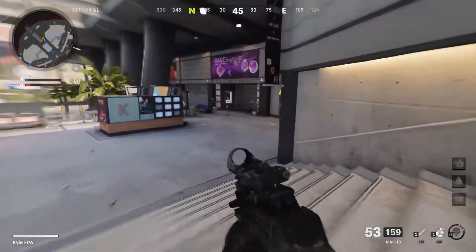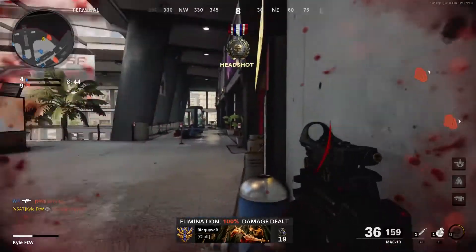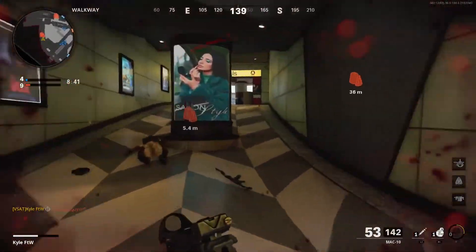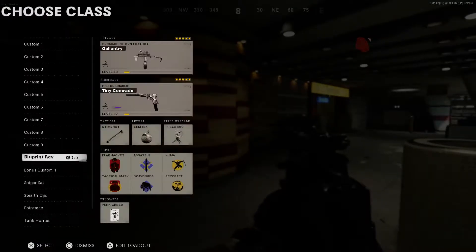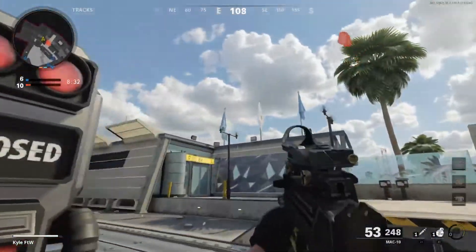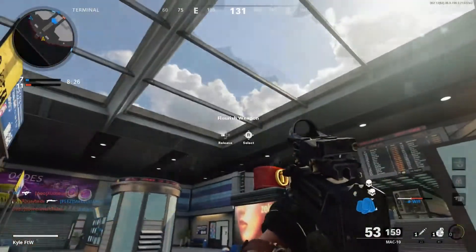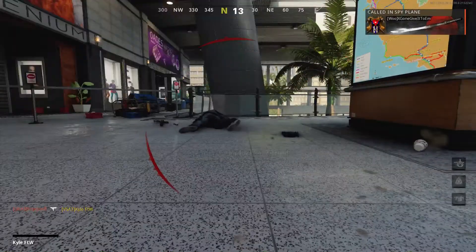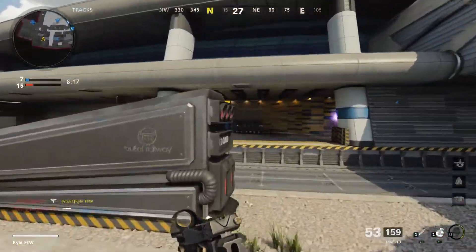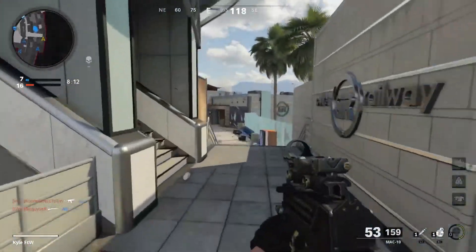Welcome, my name is Kyle For The Win and welcome back to another Black Ops Cold War video. Today we are back with another episode of Blueprint Review — this is episode 47. Today we are using the new Gallantry Blueprint for the MAC-10, which is one of the DLC weapons for Season 1. It's texture glitched out so you're not going to get a very good look at it right now, but hopefully that texture glitch goes away.